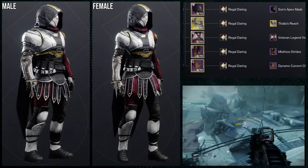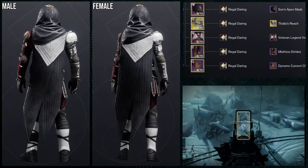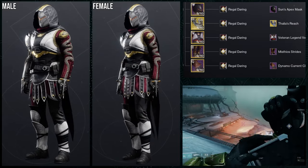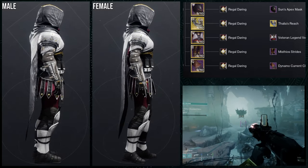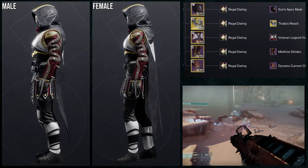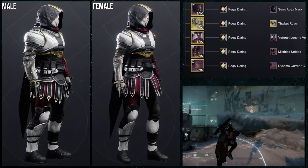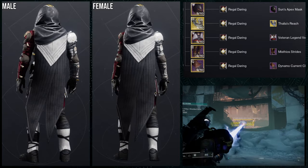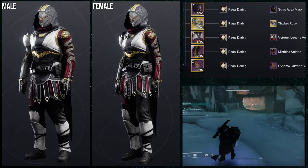To start off, this is the Mistiel Strides. I absolutely hate these boots — I can't talk negatively about these enough. It's not even the things hanging down; I actually think those are really cool. It's the boots specifically — the shin guards. I hate how terrible they look. I would have been okay with it if it was symmetrical or just looked a little bit better.